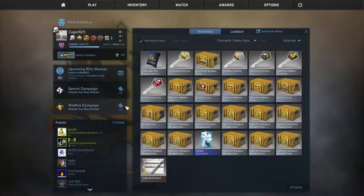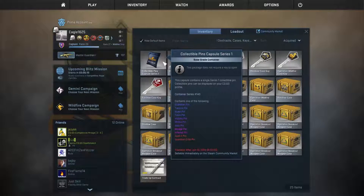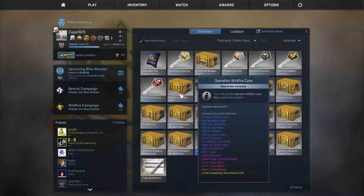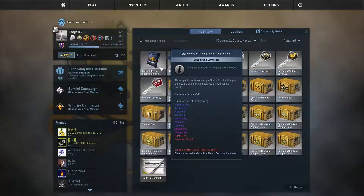I've prepared five cases and one special case. The five cases are: the Huntsman case, the Shadow case, the Revolver case, the Operation Wildfire case, and the Falchion case. The special package is the Collectible Pins Capsule — these are pins you can put on your suit, normally gotten at ESL or DreamHack, but now implemented in the game.